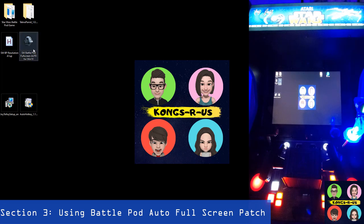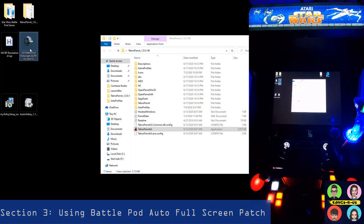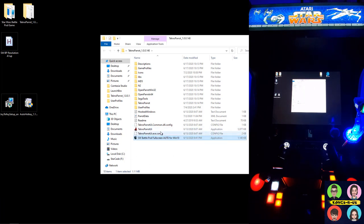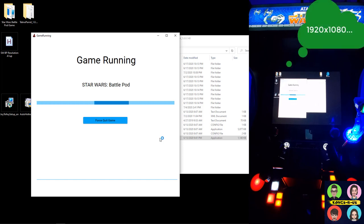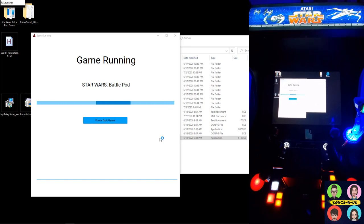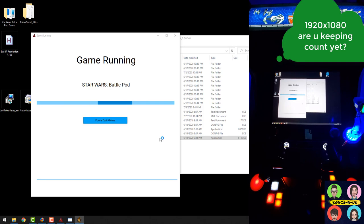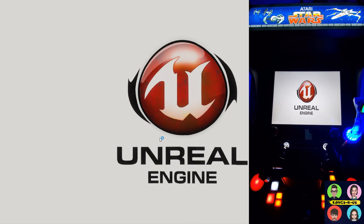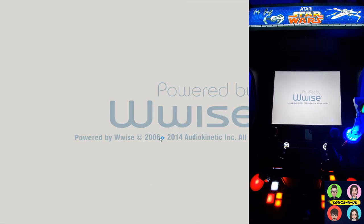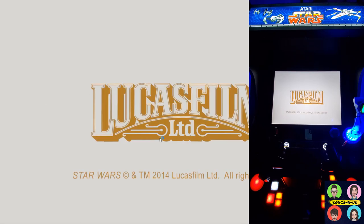This link is a full Star Wars Battle Pod full-screen auto-fix patch. If you move this directly into your TechnoParrot folder and instead of running it from the UI you just double-click on this patch, it will automatically change your resolution to 1920 by 1080 and then run Battle Pod. When you exit the game it will also leave it at 1920 by 1080, just as if you had manually changed it. So this is another good option to run Battle Pod full screen.